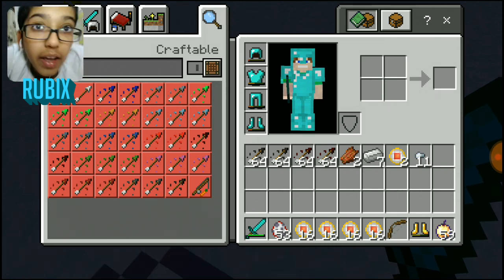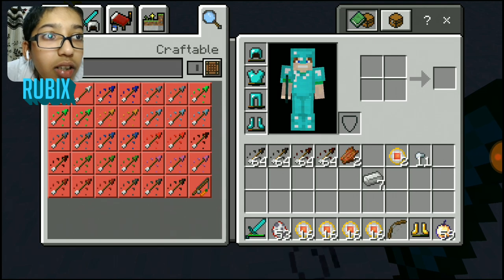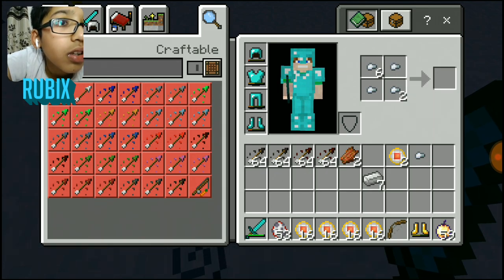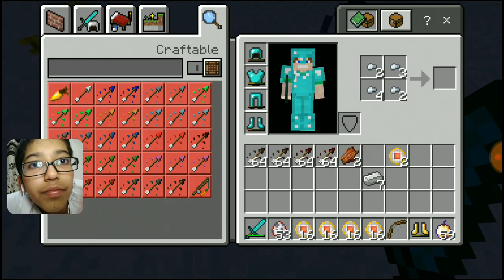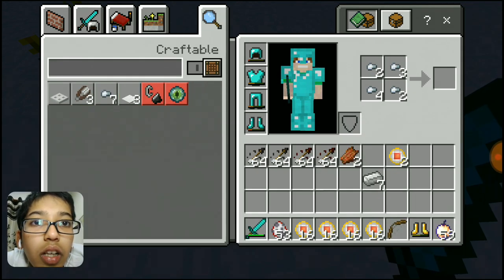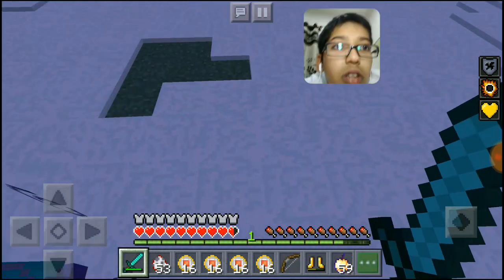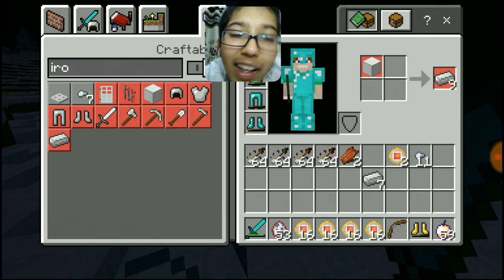Oh my gosh, he drops more than a normal iron golem - seven iron ingots, two ender pearls, and eleven more. Is it possible to make an iron golem? No, we need iron blocks for that.